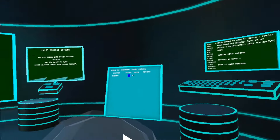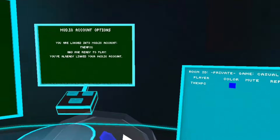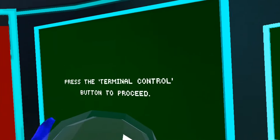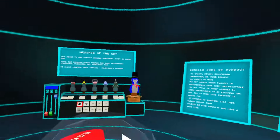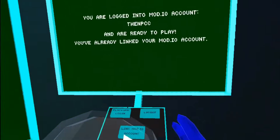You grab the two handles, put your face up, it says three, two, one, and it takes you into a virtual stump. The virtual stump is the coolest part of this update. Now you can have modded maps without mods!